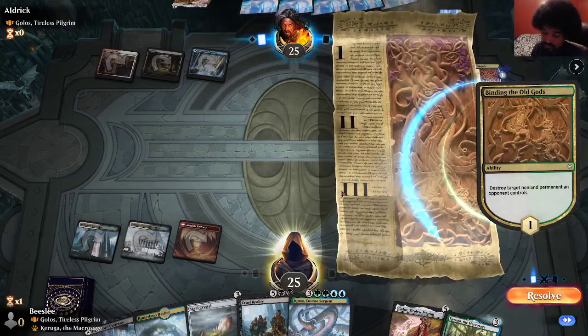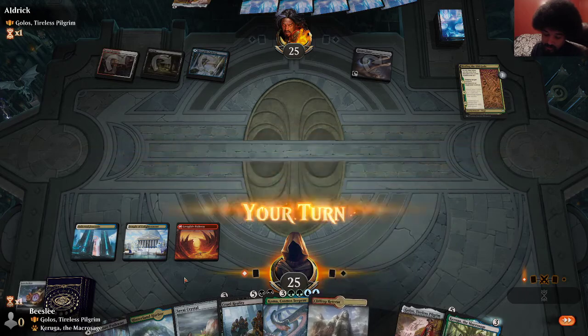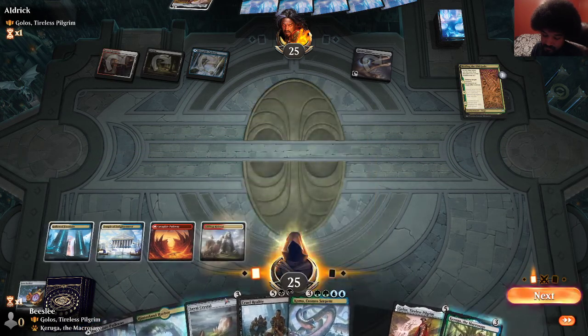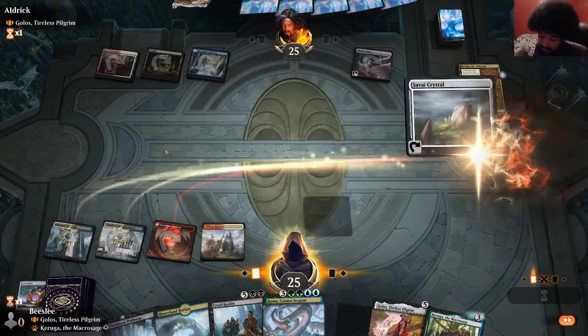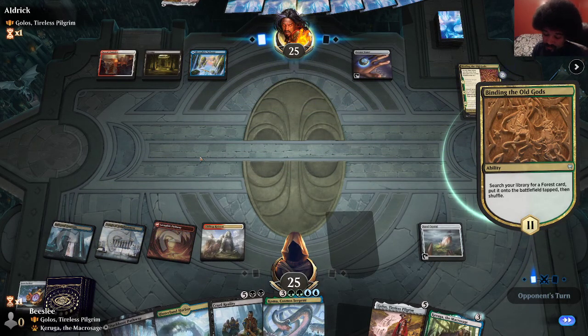Binding — well, that was devastating. Okie dokie. Yeah, well, I guess they get Golos first now. We can Cruel Reality their Golos, but not immediately. So they get to use Golos and we don't — if they choose to. There's a chance they don't. Cruel Reality is decent in this matchup because if Golos is the only creature, it could be a double-edged sword though. They didn't cast Golos — makes me think they have something else to cast.